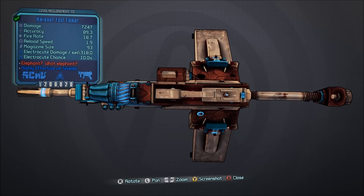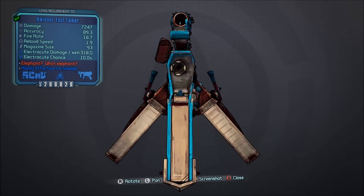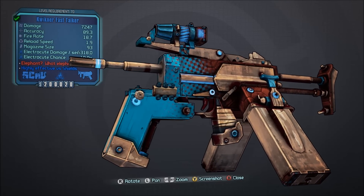To get this gun, all you have to do is purchase the Headhunter packs from the Borderlands Season Pass, or you can use your save editor — the Gibbed save editor — to get this gun in your game on your character, to shoot lots of bad guys.